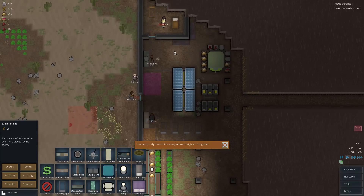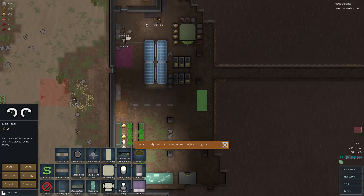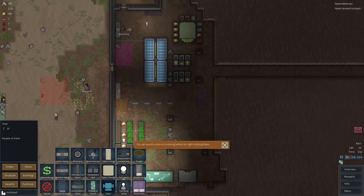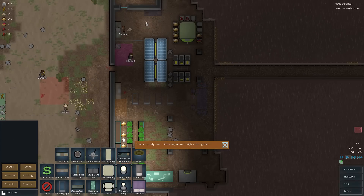Tables — I guess tables would be nice for them to eat, so they're not eating on the floor. I guess we'll build a little table right about here for now. And we'll put a chair there and there — here and here. Alright.